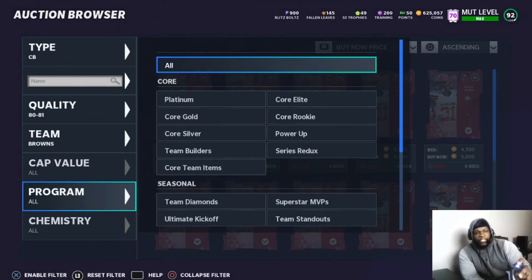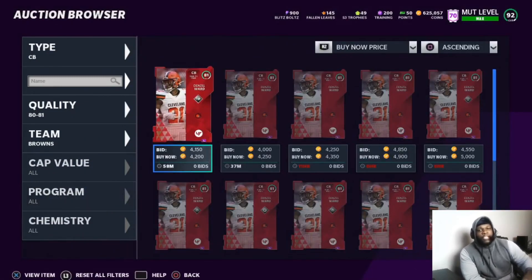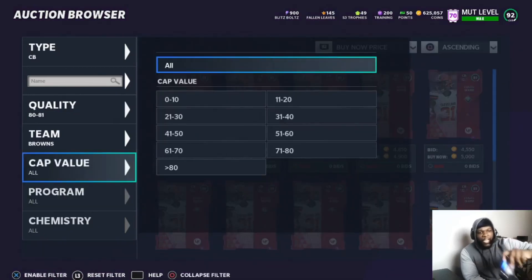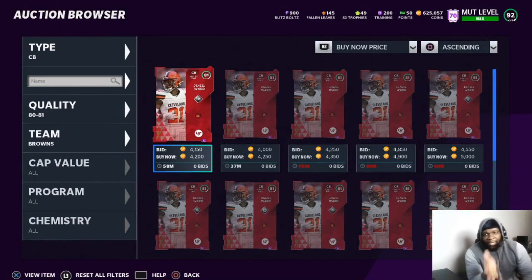By the way, to refresh a filter: if you click into any sub-filter like Programs, then press L3, it resets that sub-filter. But if you press L3 right on your main filter it clears everything, so go into something like cap values or chemistries first, then press L3 to reset.